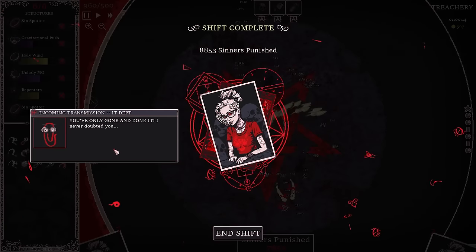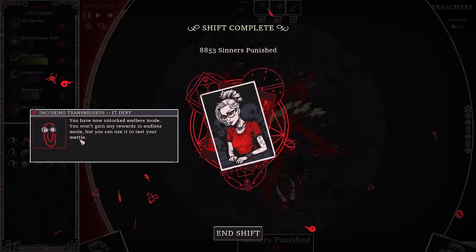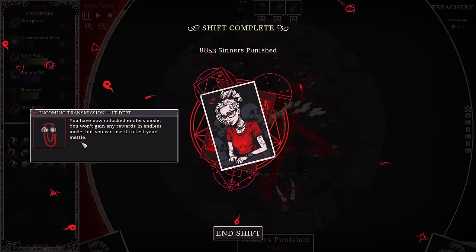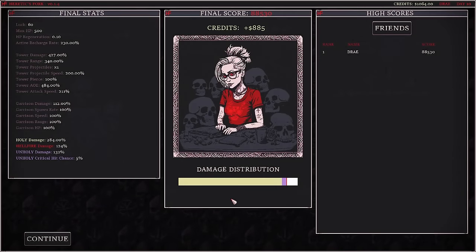I've never doubted you. The 90s, man — it was a good time. You won't gain any rewards in endless mode, but you can use it to test your mettle. Well, that went way better than expected. For the record, my best run in this was about 80 bucks. How much did we earn here? 885 freaking dollars. The power of holiness — I'm not shocked that my holy build was the one that survived hell.